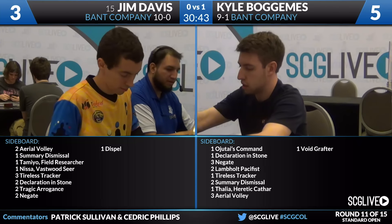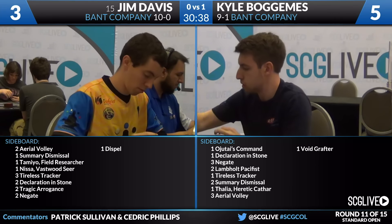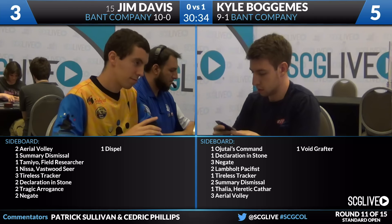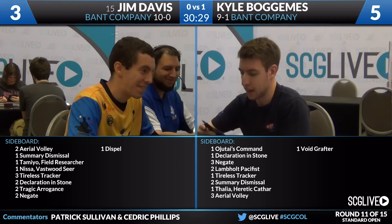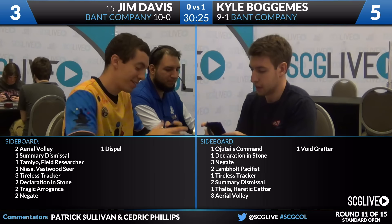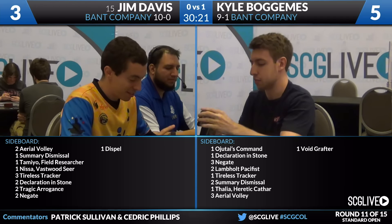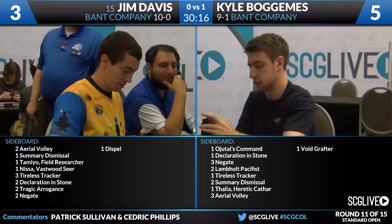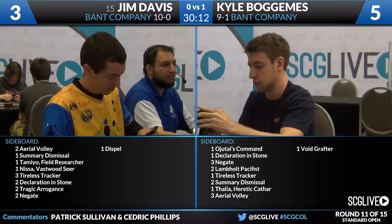As we look at each player's sideboard, we'll start with Jim Davis — number 15 on the Player of the Year leaderboard — with two Aerial Volleys, a Dispel, a Summary Dismissal, a Tamiyo Field Researcher, a copy of Nissa Vastwood Seer, three Tireless Trackers, two Declaration in Stone, two Tragic Arrogance — a big one in the mirror — and two Negates. It's the setup for games that go a little longer: the Negates, copies of Tragic Arrogance, Tireless Tracker, Nissa, maybe the extra copy of Tamiyo. He'll probably cut some of the less impactful cheap creatures.